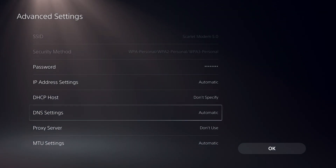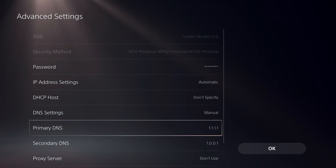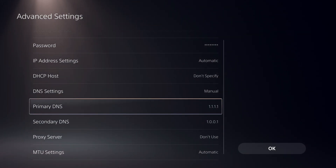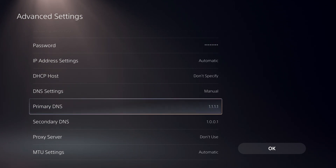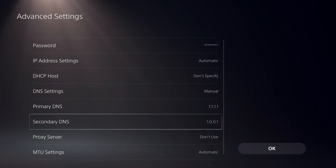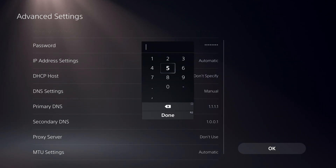On Automatic, you won't see anything, but once you click Manual you will see all your DNS codes — on yours it's probably 0.0.0.0. You can change it to the DNS code I'm using: Primary DNS 1.1.1.1, and Secondary DNS 1.0.0.1. Click OK, and most of the time your internet connection will work faster than ever.